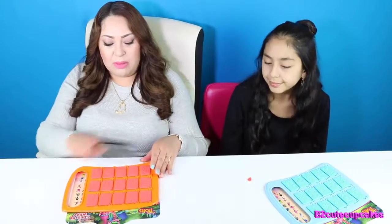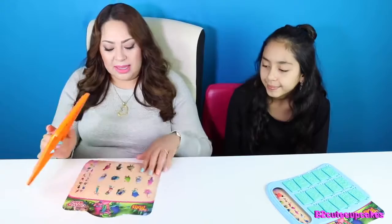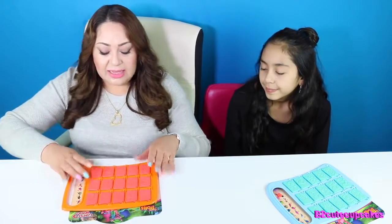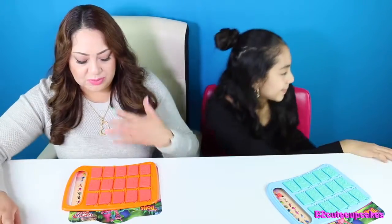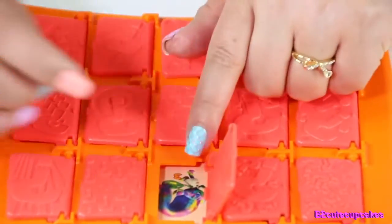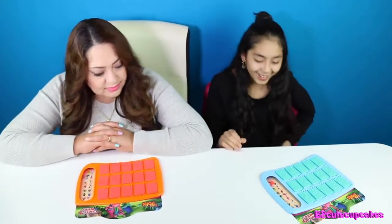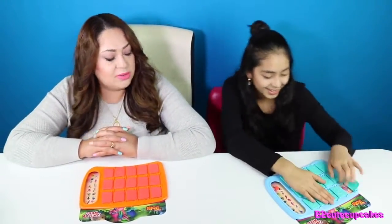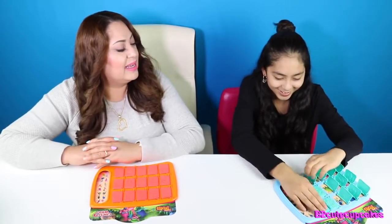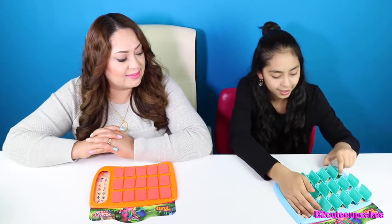We're going to play one more time on this side and then we're going to switch to the back, because there's two sides. These trolls are really colorful. They're really cute. So it's my turn to hide my piece of plastic. Open your doors. Oh my god this takes forever. That one glows — so did that one.